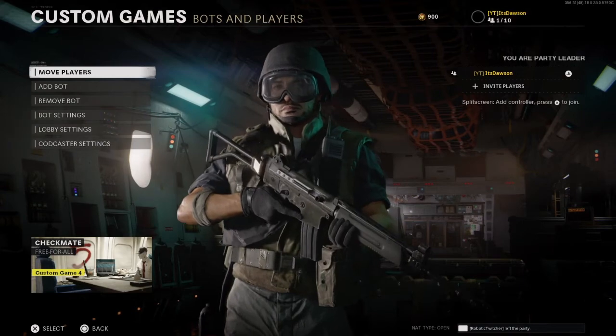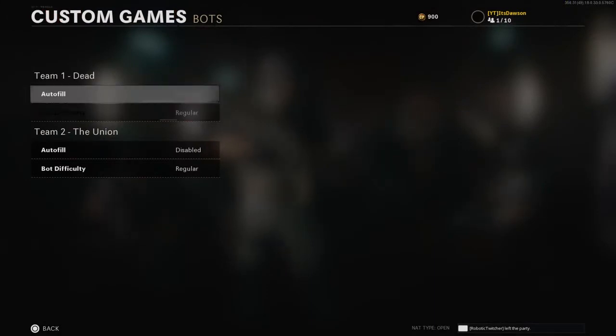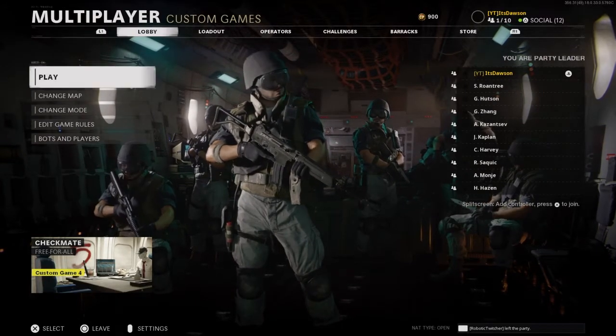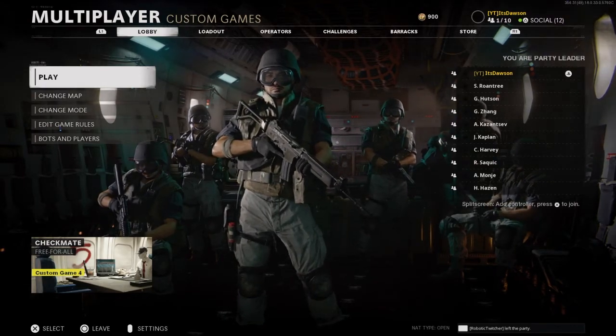Next, you want to go to Bots and Players and add as many bots as you can. Then you can go to Bot Settings and choose what difficulty you want. I just start off on Regular, but you can bump it to Hardened or Veteran, or you can lower it to Recruit. Once you have that, you can just start up a game and play, and shoot the bots.